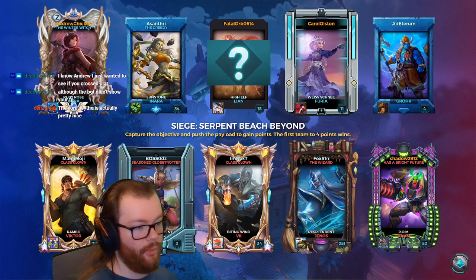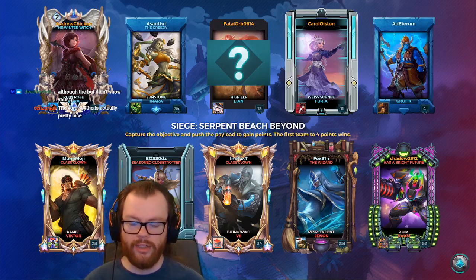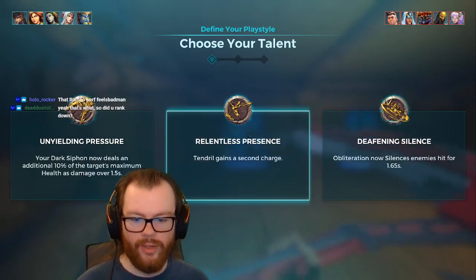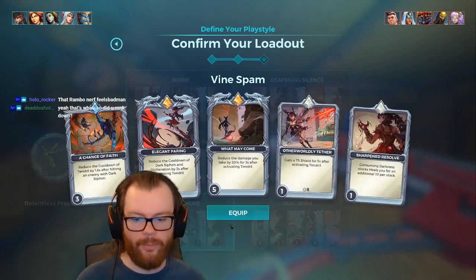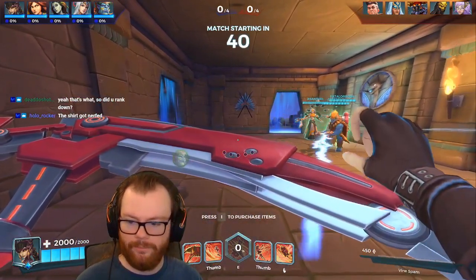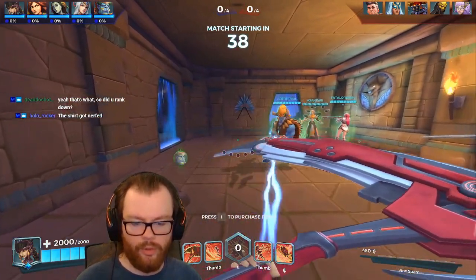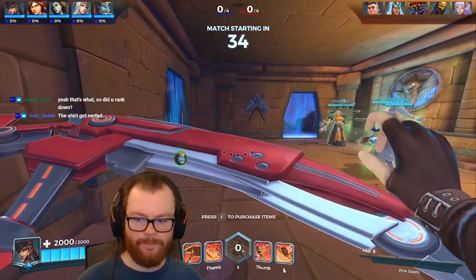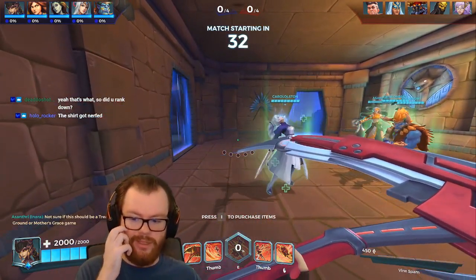Even still, I'll probably just end up using Golden Vora or Galactic Conqueror Vora anyway because I think both those skins are better. Let's go ahead and go for Relentless Presence vine spam, usual stuff. This scythe just reminds me of Kazoo — very similar Kazoo vibes, just mechanical, sleek looking and red, which is Kazoo.